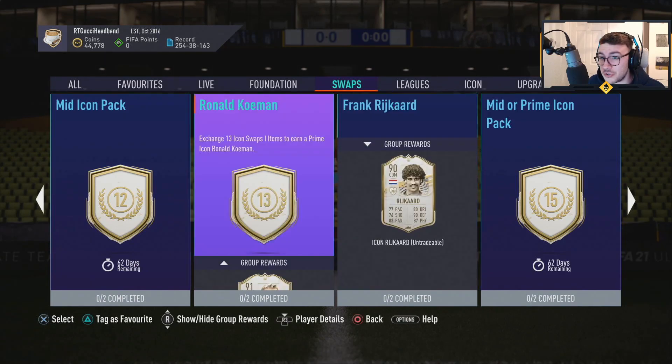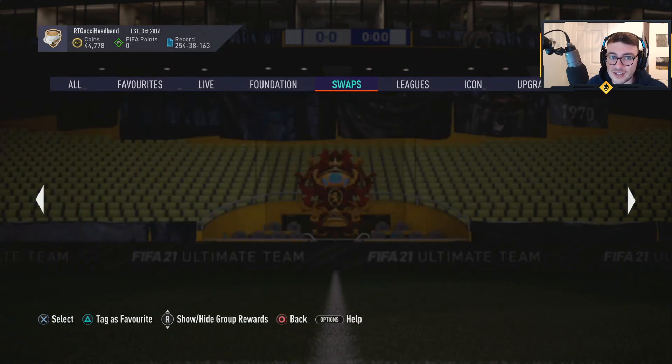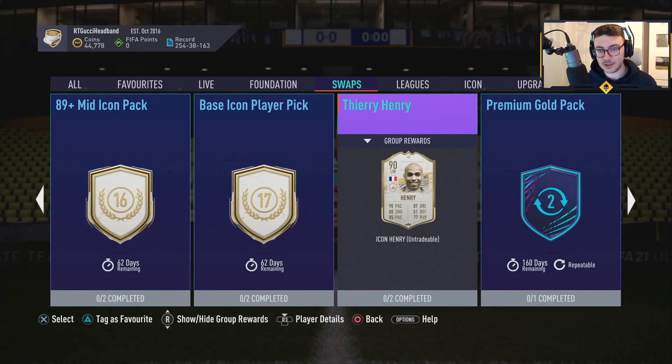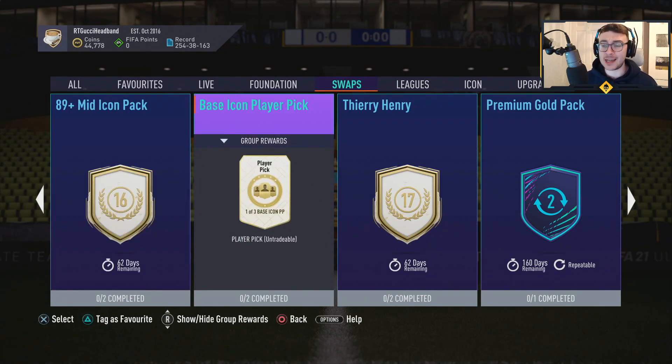Coleman and Riquelme you can't touch until 20 days' time — that's new year, by the time team of the year is already out. I think personally they've dropped the ball on this one. An 89 mid icon pack is okay, but by the time you're getting there, when is more of them coming out? We don't know the answer to that — you'd presume it's after this season. An 89 mid icon pack — when are you gonna get hold of that? January. For 17 tokens, a base icon player pick is crazy value loss.